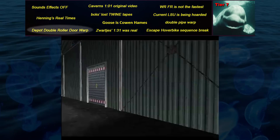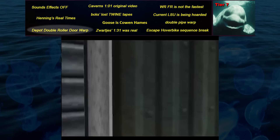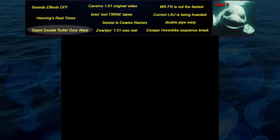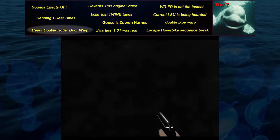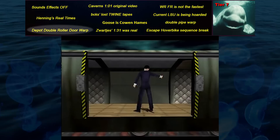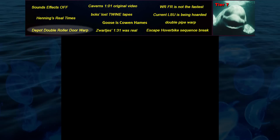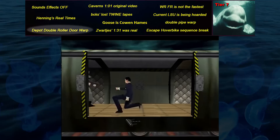The Depot Double Roller Door Warp is a strategy that some believe could result in a Depot Agent 22. But what should really be pointed out is that in the TAS which demonstrates the Double Roller Door Warp, the collision on Bond is set to zero, which makes the second warp possible. It's never been done otherwise — on console, on emulator — and the feasibility of this warp is uncertain. This means that 22 is maybe not even possible in theory, and I really regret not clarifying that in the Speed Lore episode since it's led to misconceptions. If someone gets the second warp with collision set to higher than zero, then maybe we can rethink things.